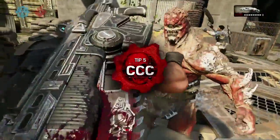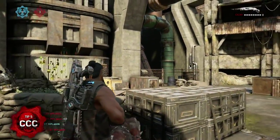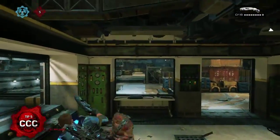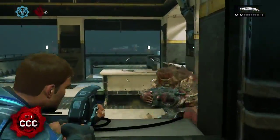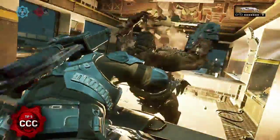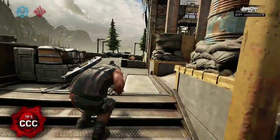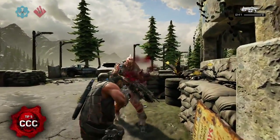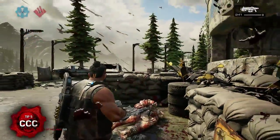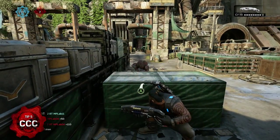New to Gears of War 4 is a close cover combat system, providing brand new ways to attack opponents in cover. There are two key moves to learn in Versus Multiplayer: the Vault Kick, which is a great aggressive move that lets you push an opponent out of cover, and the Yank, which gives you an additional option to mix up your play when sharing the same cover opposite an opponent. While running at cover where an enemy is present, line up your run and hold forward while pressing B when near their cover to Vault Kick your opponent, stunning them for an easy finish. If you're on the receiving end, there's a small window of opportunity to press B to counter a Vault Kick.